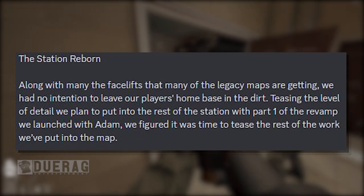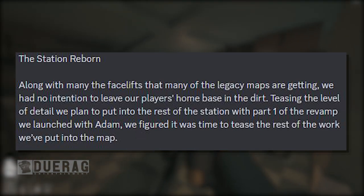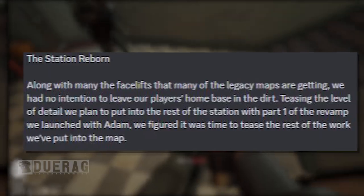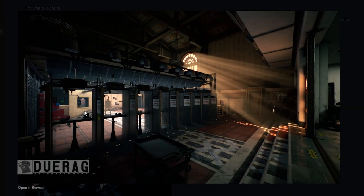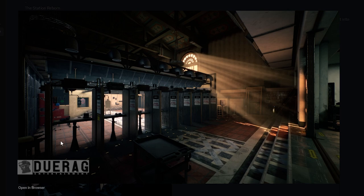Moving on — 'The station reborn. Along with the many facelifts that legacy maps are getting, we had no intention to leave our players' home base in the dirt.' We've got our first picture here — it looks like a shooting range. This is far different from the last one; it actually looks like a proper shooting range. Bigger than the last one, with shutters, stairs going down, and padding on the walls to prevent shots from getting out. Underneath it says: 'The shooting range receives a facelift, replacing the claustrophobic stalls with a much more open form design.' Definitely a better design.